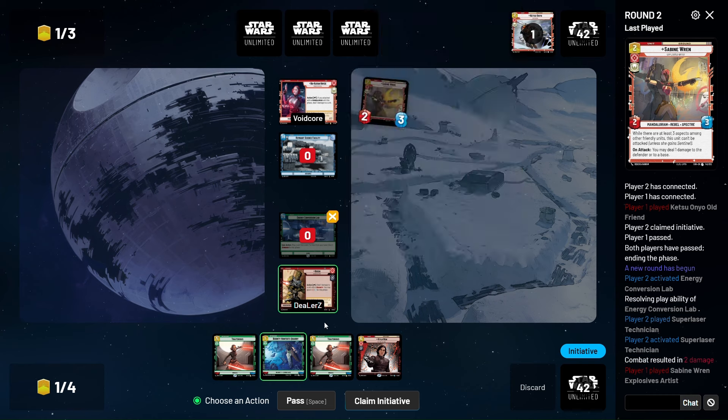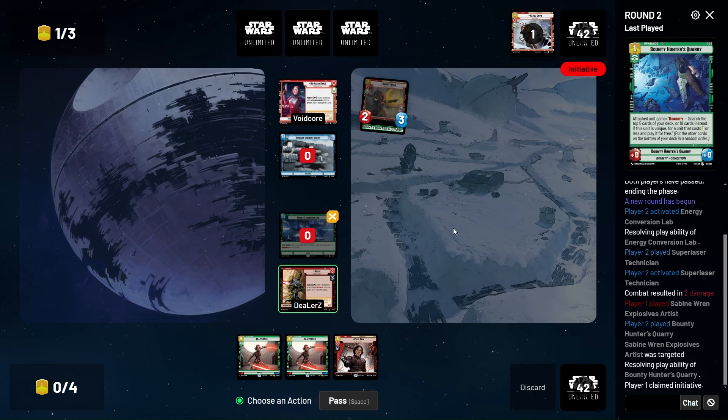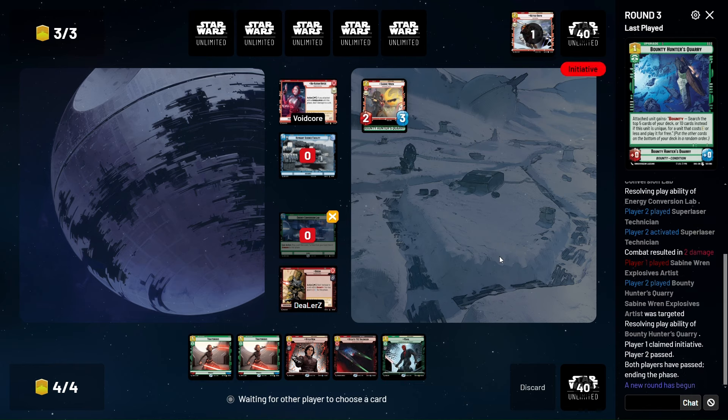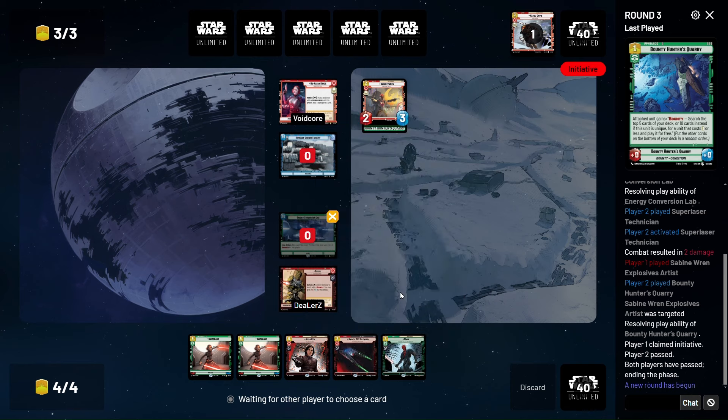Do we want to do that? I think so. We can Traitorous something else and just kill that with Boss. We have two Traitorous — that's crazy. That's pretty brutal for our opponent against a deck like this that wants to play cheap units and upgrades. So take our three and pretty much we're gonna just take over the game after this turn.